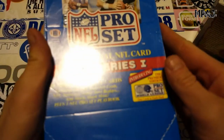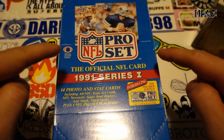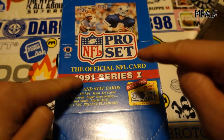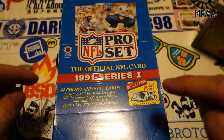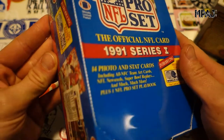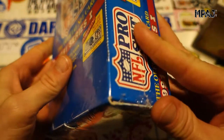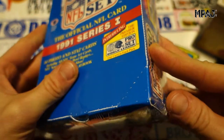What is going on guys, I'm back with more cards to open. Today we have NFL Pro Set Series One 1991, introducing the premier edition of the World League. Pretty cool. Now I did some research on the cards to make sure I know what's going on a little bit.